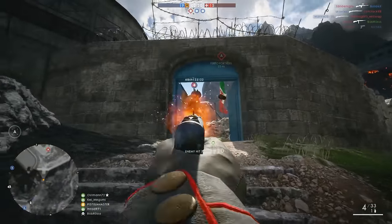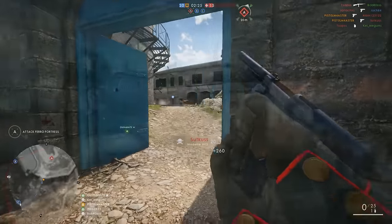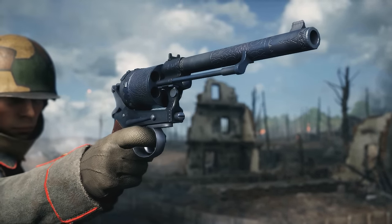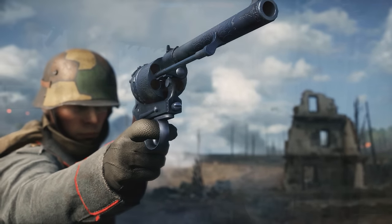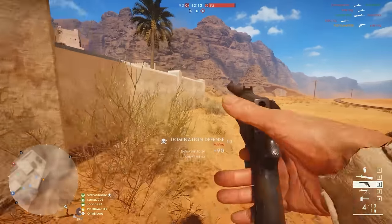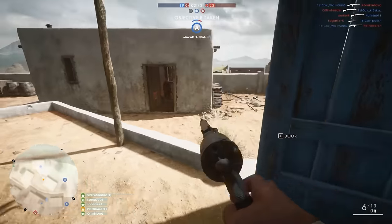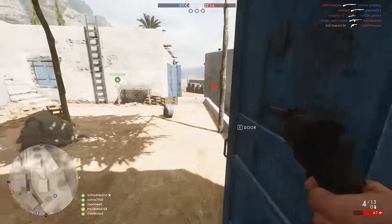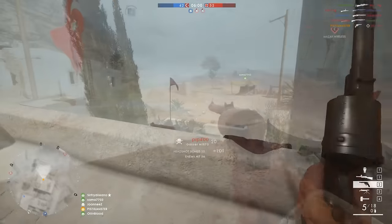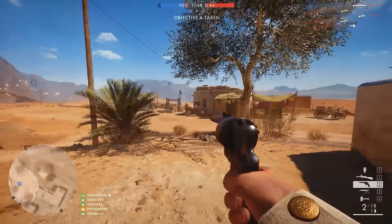Assault is as good a place to begin as any. Assault has the Gasser M1870, the Howda, and the 1903 Hammerless as its class specific sidearms. The Gasser M1870 will do 50-plus damage up to around 22 metres, so as a close-range pistol to finish off an enemy it's pretty strong. It's a revolver that was actually obsolete heading into the war, but was still favoured by the Austrian army because of its stopping power. It's accurate, it does big damage, but does have a slowish rate of fire — and its reload time is pretty lengthy to say the least.